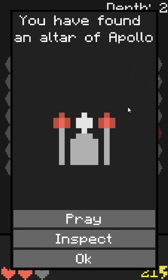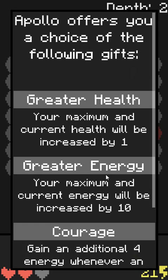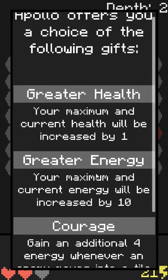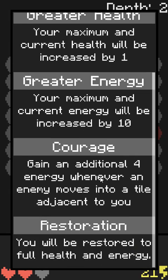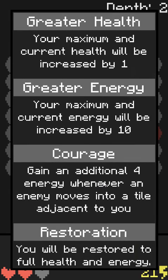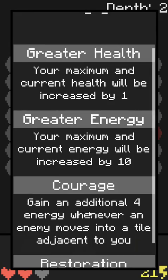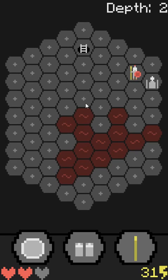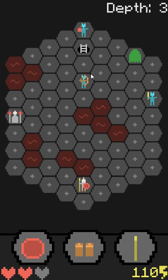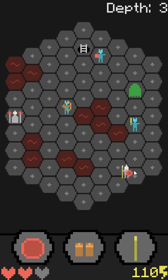The Altar of Apollo — improves stats or provides regeneration. Maximum and current health, maximum and current energy, or energy whenever an enemy moves into a tile adjacent to you. Given the state I'm in, I don't need the health — I'll take energy. And we actually have to click on the title. Okay, bomber man — oh I thought I was that guy. Whoopsie doodles.